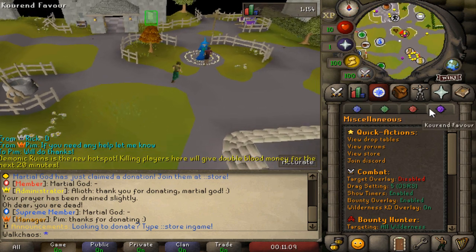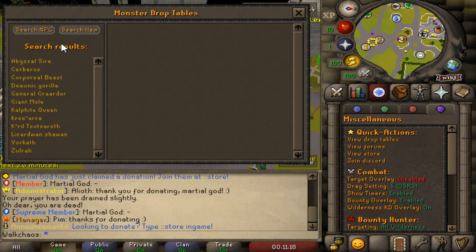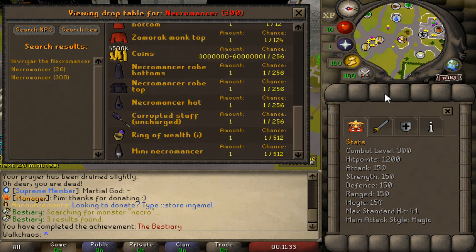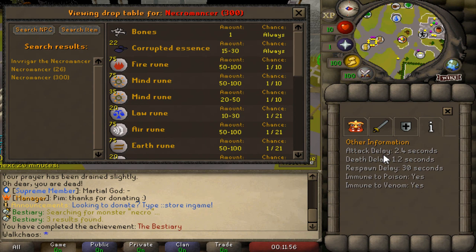One thing I forgot to show - in the quest tab, if you go to the purple one, you can actually find the drop tables and all the different quick links. Let's check out the Necromancer drop table. There are three different NPCs listed - the main necromancer boss drops items at 1 in 256, including its gear uncharged, which is very neat. There's also a mini-necromancer as a minion. You can find all the NPC info, stats, and drop tables right there in the quest tab purple section.